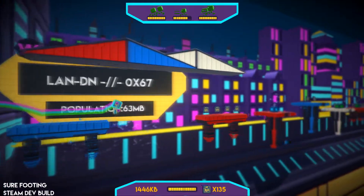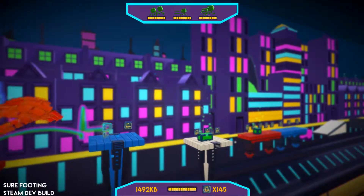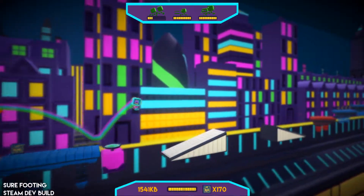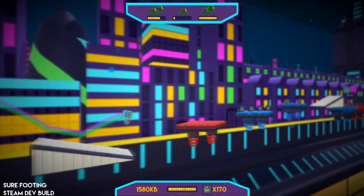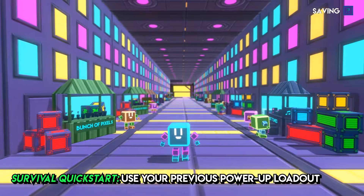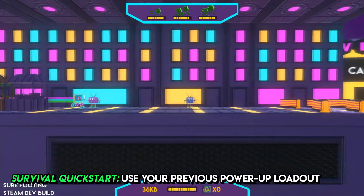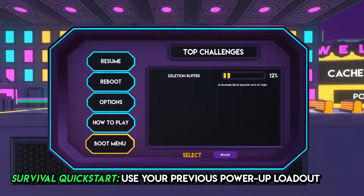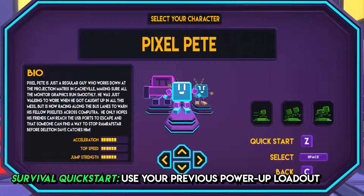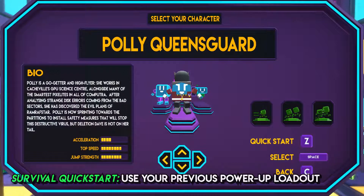Just because multiplayer was getting a lot of love doesn't mean single player misses out. The single player UI gets a little love too — we tidied up the HUD, polished the power-up charge bars, and added a new quick start mode in Survival. If you've played Survival already, the game will remember what power-ups you used last time. Next time you go in, just use the quick start option on character select to boot up with that chosen power-up loadout — ideal if you have a particular loadout you like but want to change character or skin.